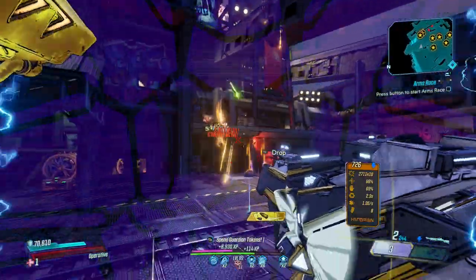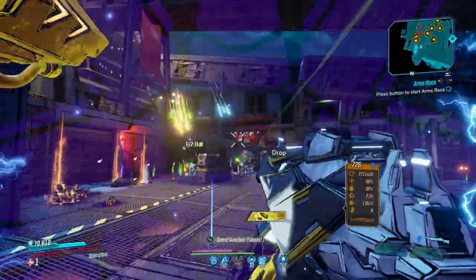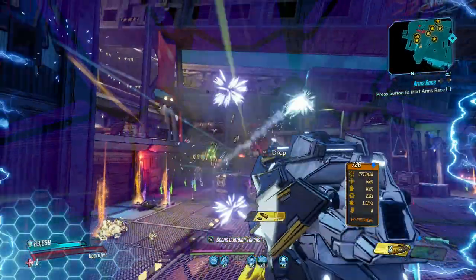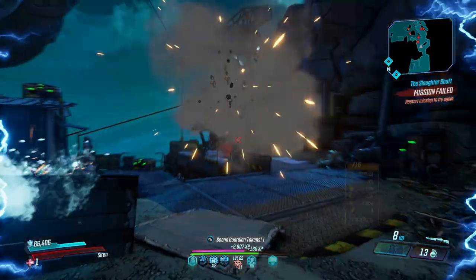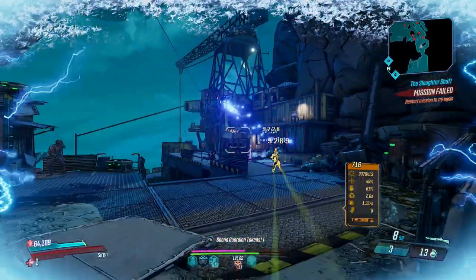For Zane, the Hustler class mod is a great choice, giving the Drone Barrage an upscaled crit boost. Fl4k will feel that all the time, and if you want to make the most out of that long distance damage, run Rack Attack with the Peregrine class mod. For Amara, she can run just about anything and have the Guardian boost phase cast and phase slam too.